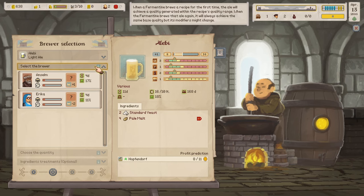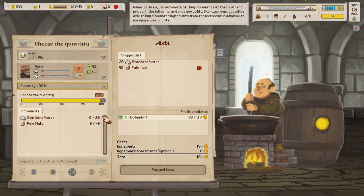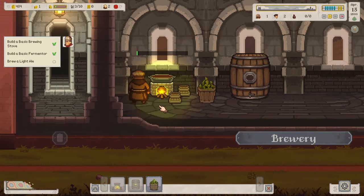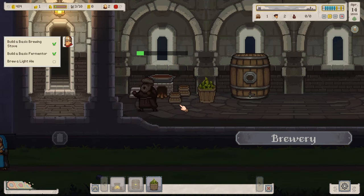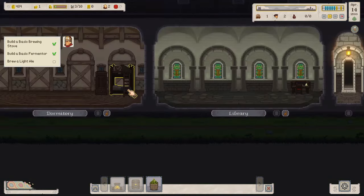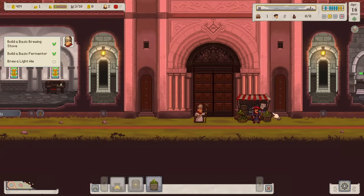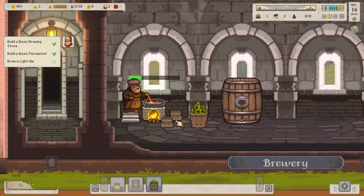Since Erica made the recipe, let's have Anselm do the brewing. We can brew the maximum amount — when you brew you automatically buy ingredients at current prices. We have about 600 florins so spending 150 is fine. In the full game, once you build a storage room you'll be able to buy discounted ingredients from the merchant in advance to maximize profits. Let's go ahead and brew! Ingredients have been delivered and Anselm is working on it.